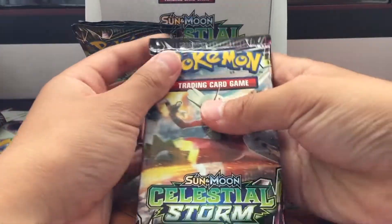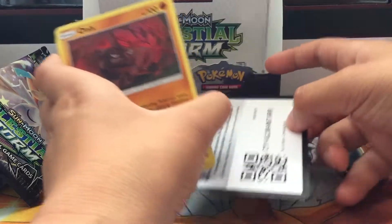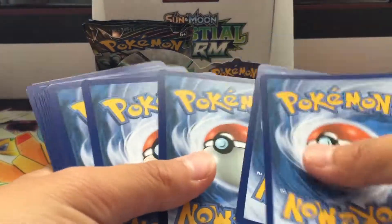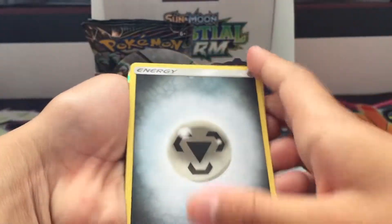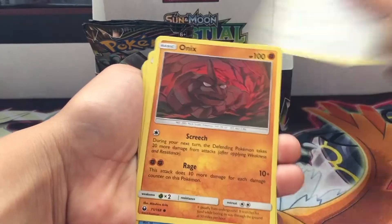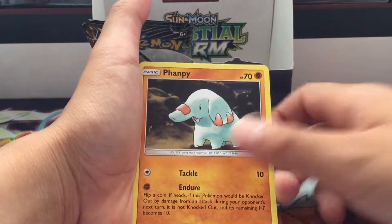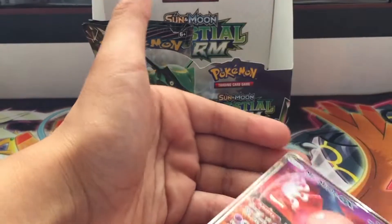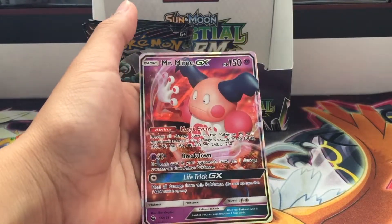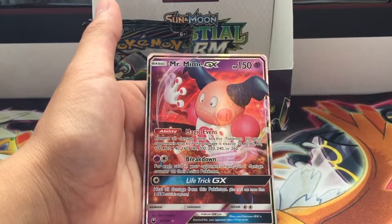Last four packs and we have a Blaziken in the cup — I actually want to pull something crazy like my brother did, it was really cool. Metal energy, Solar Rock, Dawn, Finneon, Growth, Onix, Clamperl, Politoad, Fancy Wing, Wingull, Mudkip, and the rare is Mr. Mime GX! Dad — I pulled a Mr. Mime GX! Oh my god!